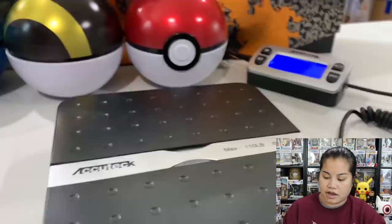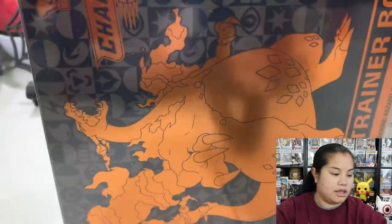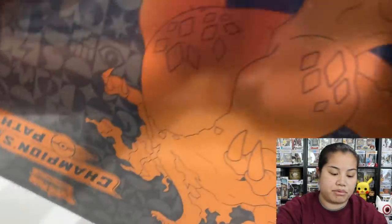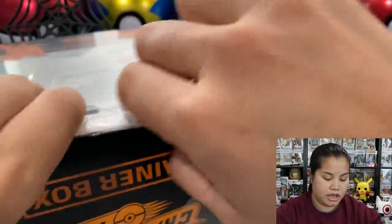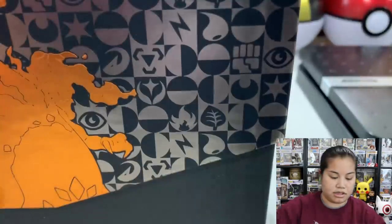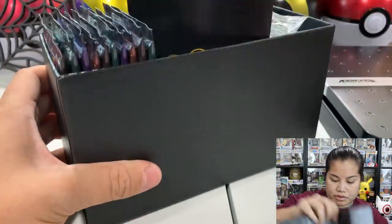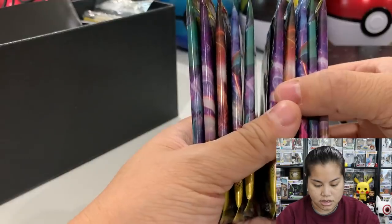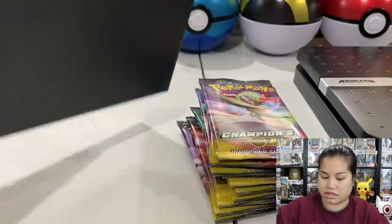Okay here we go. We have our Champion's Path Elite Trainer Box and here's our scale. I'll have to move it while we're weighing the packs. I'm not gonna go through all the things in the box because I've done that three times already on my channel - you can check out my previous Elite Trainer Box videos. Let's pull this sorter out and take our 10 packs - five, five. Okay, and we'll set everything else to the side.